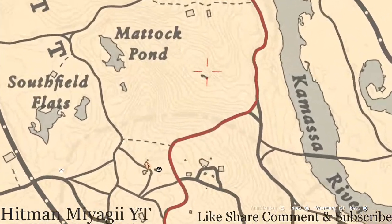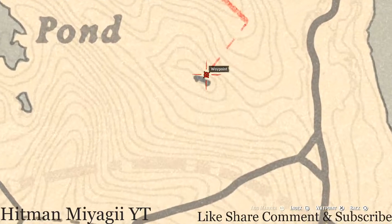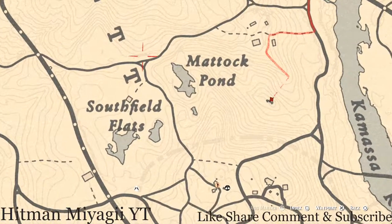A bit further up at this location, pull out your metal detector and you will get a random lost jury — I cannot tell you what it is because it is randomized.